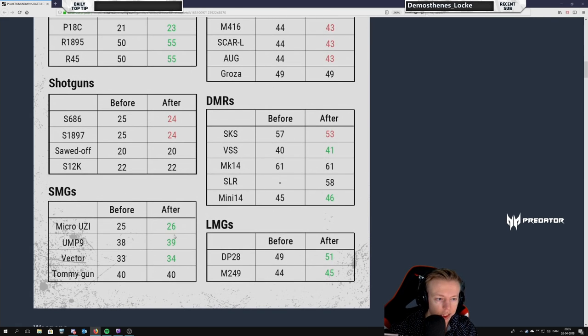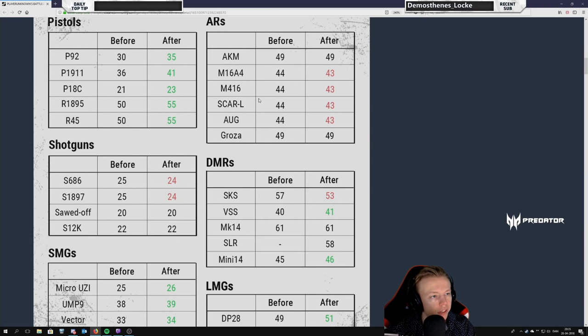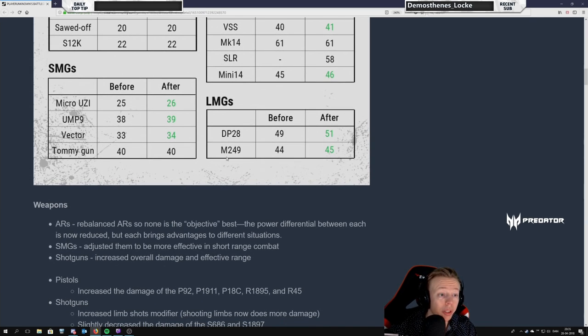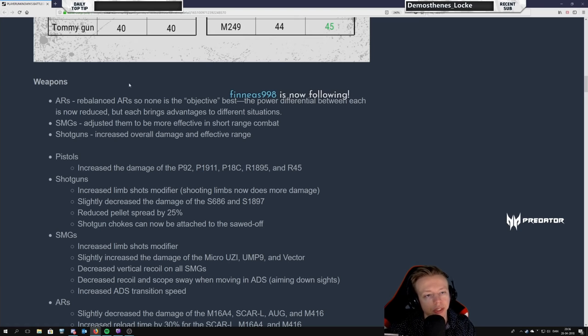SMG damage has been increased a bit. LMGs also — interesting to see the DP28 get over 50 damage, really cool. The rate of fire is definitely lower than the M249, so yes it should do less damage. The M249 now does 45 damage per bullet — it used to do the same damage per bullet as the 556 assault rifles. Well, okay, it's a bit stronger based on this anyway.